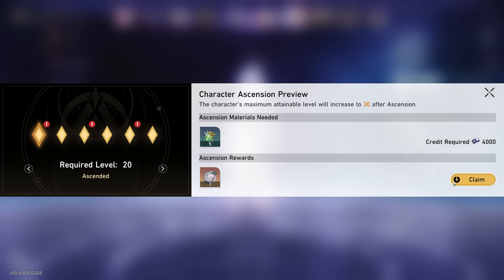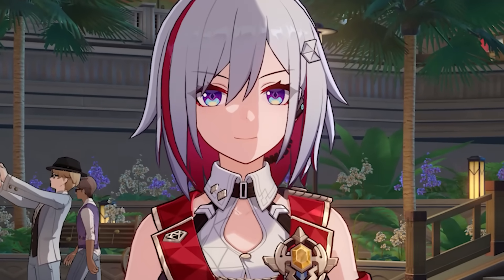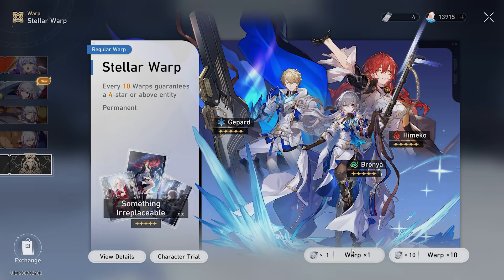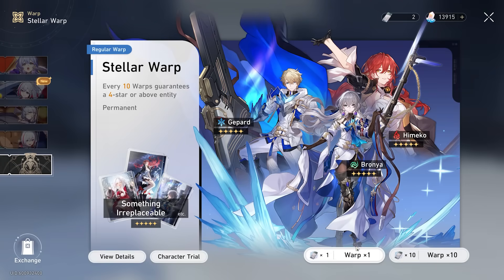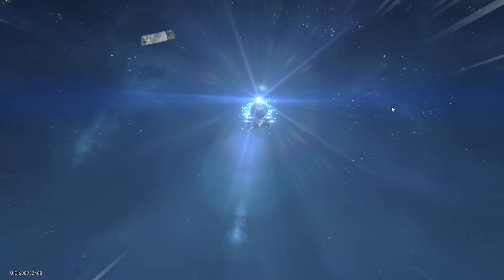Of course, we're going to get our three-star whale passes, which we can use to get a guaranteed five star. Because if you guys don't know, every single time you level up your Robin, you're actually guaranteed to get a five star from the standard banner. It happens every time — classic case. Except for this time. Classic case — happens every time, always on that second pull. It doesn't happen. But then that third time around always happens. And then with that random fourth roll, that will always be nothing.